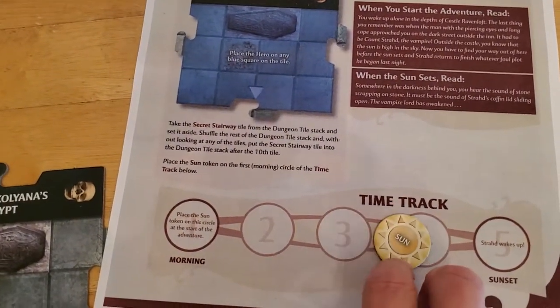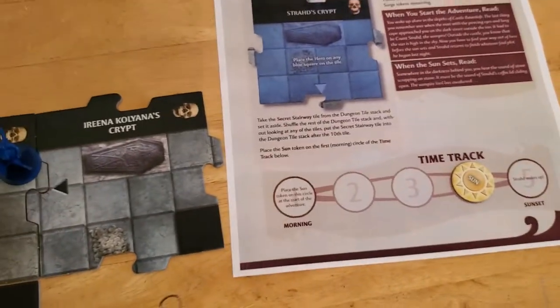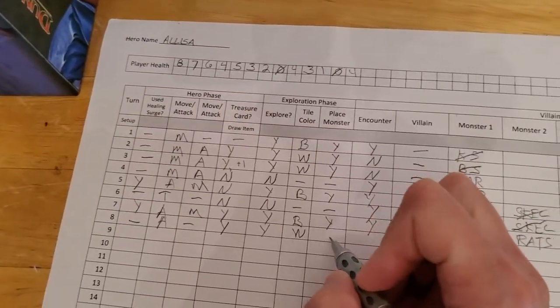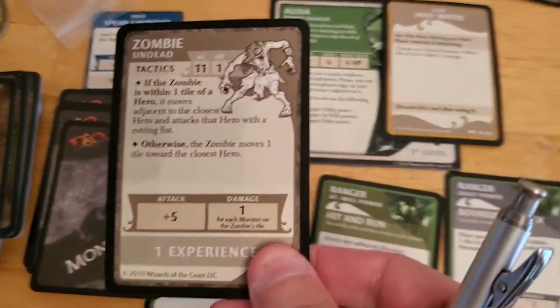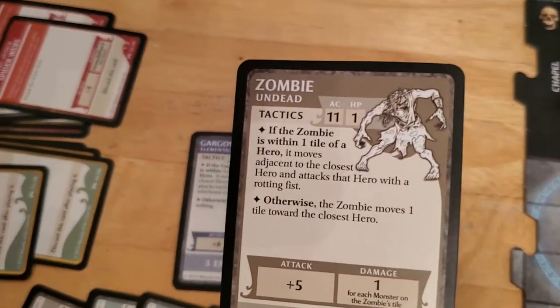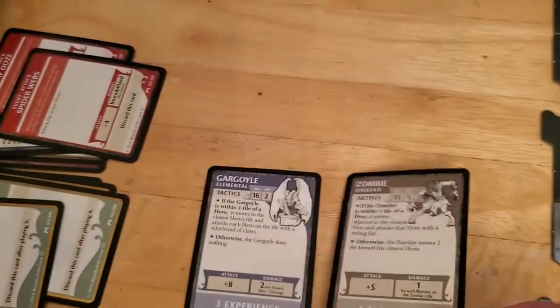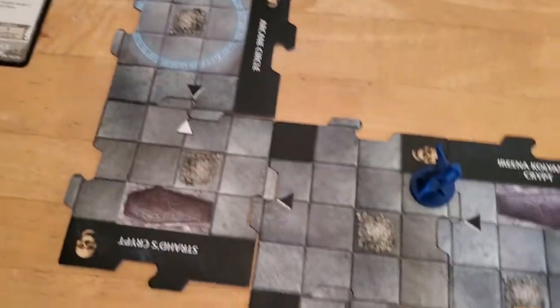It's white, so we get one more of those and Strad wakes up — that's gg. We got a white tile and we place a monster. Let's see what kind of monster we get — zombie. Out of all the monsters, this is probably one I dread the least. It has low AC, its attack isn't high, and it doesn't do a ton of damage as long as there aren't many other monsters around. We place the zombie.